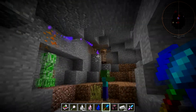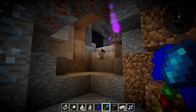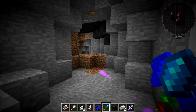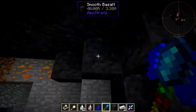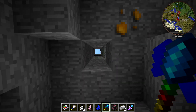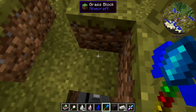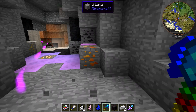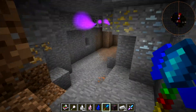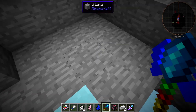And then it shows you that path with these awesome little particles. So all you have to do is follow these particles and they will lead you back to the surface. It sort of ended right here where there is, in fact, the hole to the surface. Now if you didn't have a vertical hole like that, it probably would have kept going. But this will allow you to find your way out of caves if you get hopelessly lost, which is pretty cool.